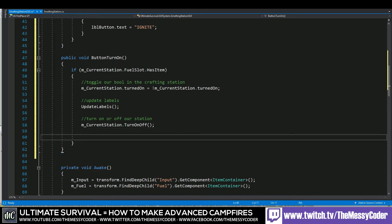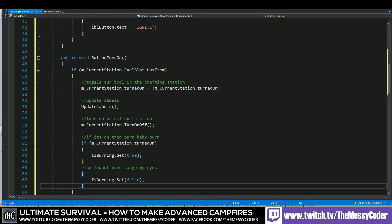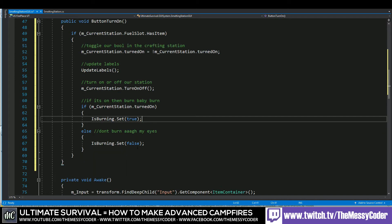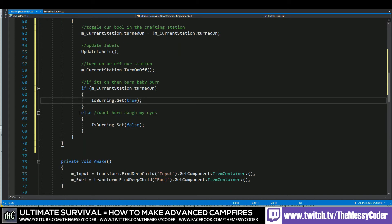If there is, then we can start doing funky things. We've got our bool and we can toggle it by sticking an exclamation mark in front of it: turnedOn = !turnedOn. Then we want to update our labels using that nice little updateLabels method. And we need to turn on and off our station — which is our fireplace — by calling m_currentStation.turnOnOff(). Then we check: if currentStation.turnedOn, we set isBurning to true; otherwise in the else we set isBurning to false.